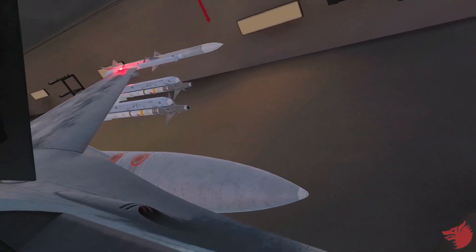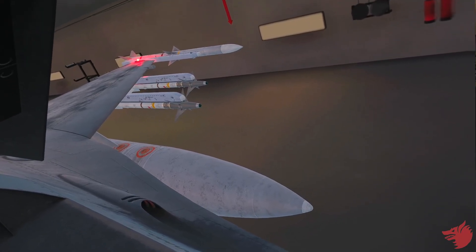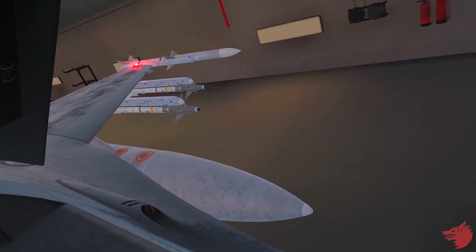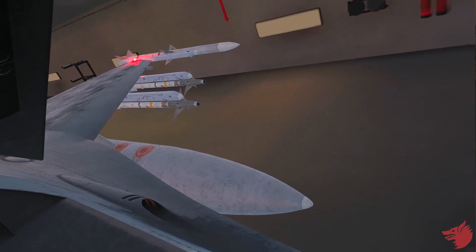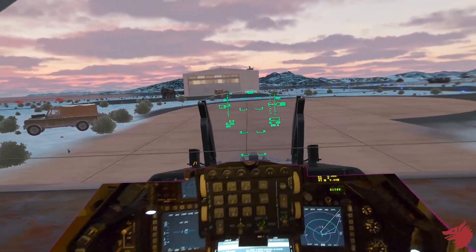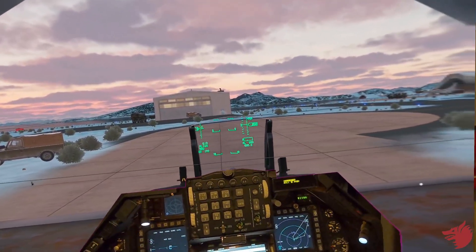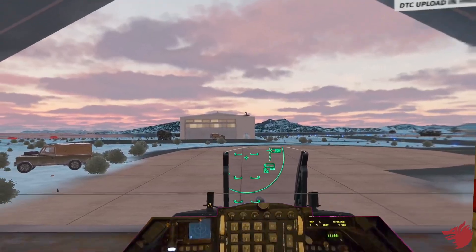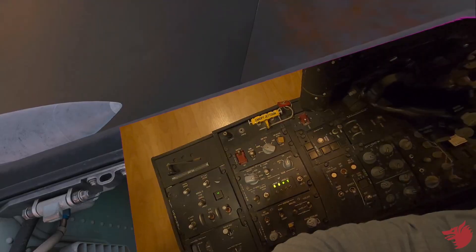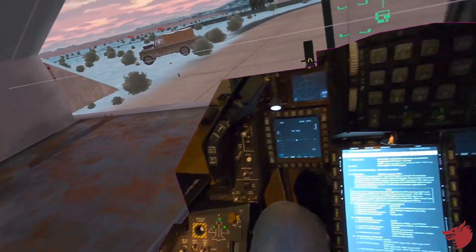As the Flixbit is running, we can check the flight controls. Normally we have a crew chief for that, but I'm checking that myself. We see flight controls moving. We're good on the Flixbit, so we'll wait for the results. Flixbit off, no lights — so the bit passed.